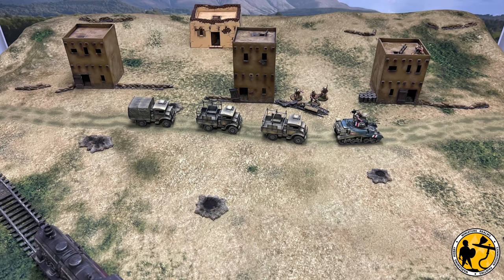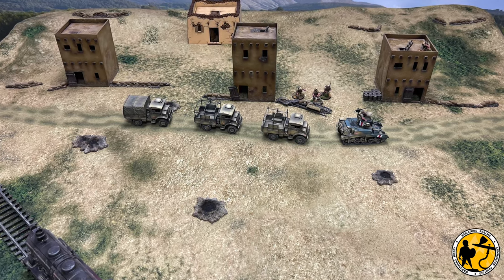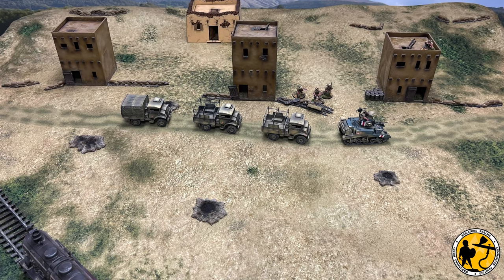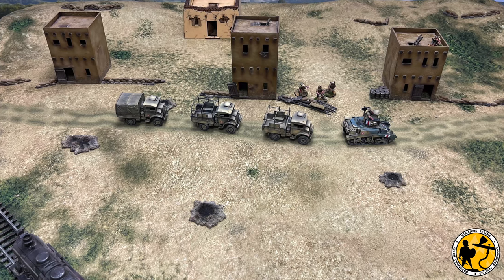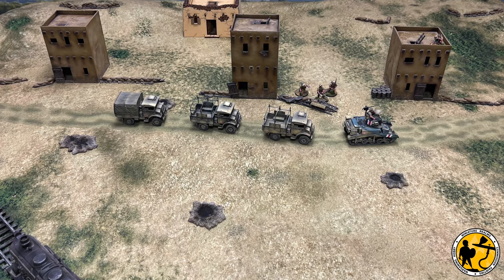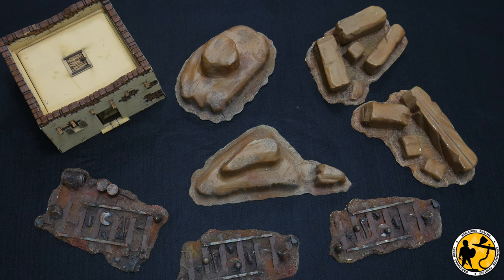I thought maybe I could airbrush some inks and weather it slightly to bring it in to match the table a little bit more. It's the only one I've got — I could go and buy a few more for a slightly different themed table, but I'll give it a go. I'm also going to be ordering the El Alamein train station from Sarissa Precision, so I'll try to bring them all in using the same weathering techniques and airbrushed inks.